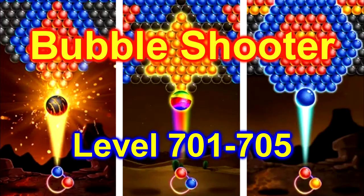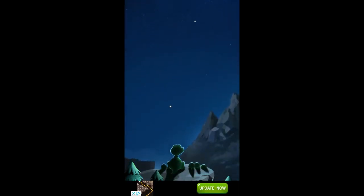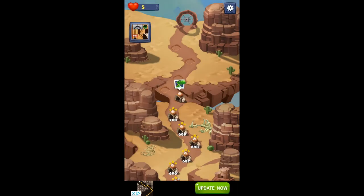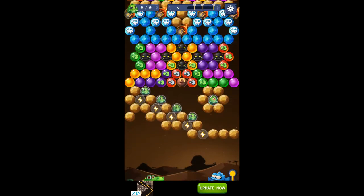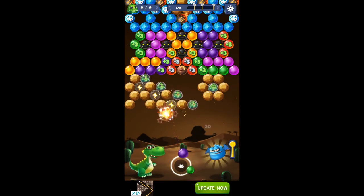Let's play the bubble shooter game — one of our favorites. Level 701 through 705, see how we do. Find that icon, there it is: Primitive Bubble. Click on there, add. Click on that bubble — it gives you a bonus, extra shots or something, we'll see. Shoot those lightning bubbles, they clear a whole line for you, see there.